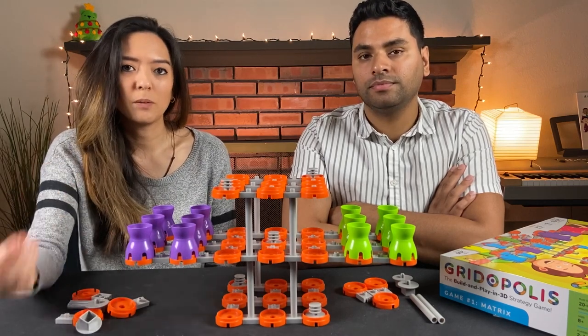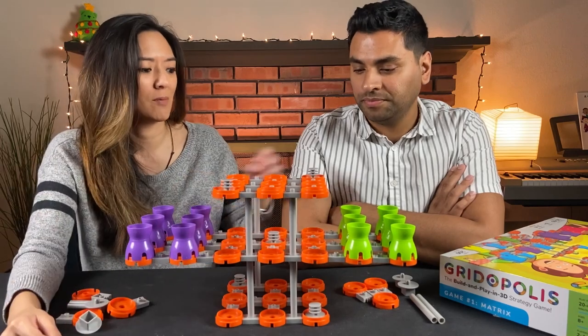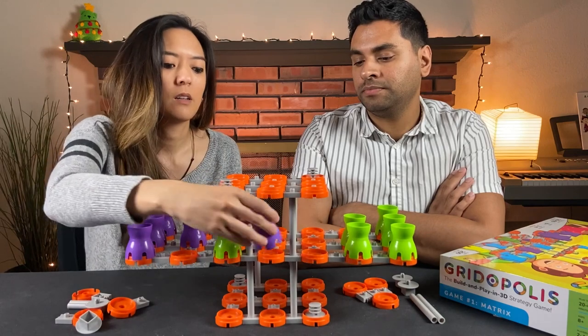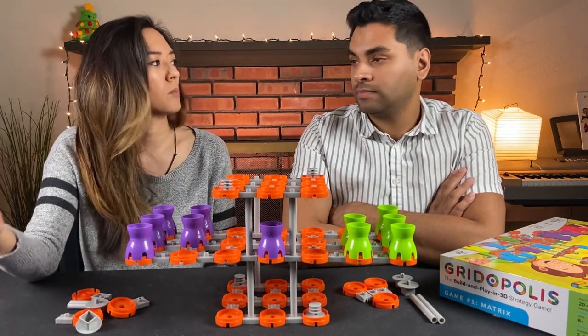On your turn, if you're able to, you can also eat each other's pawns — that's like the whole point of the game, right? So if Naveen's pawn were here, I could hop over his pawn and remove his pawn from the game, and then I would be one point ahead.